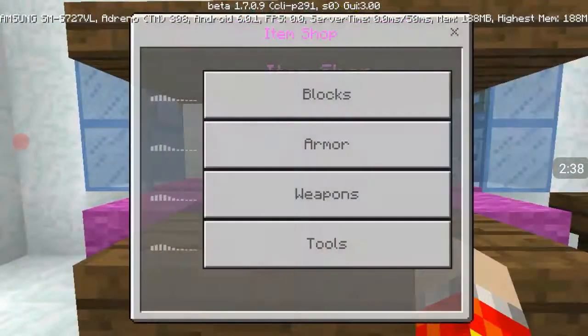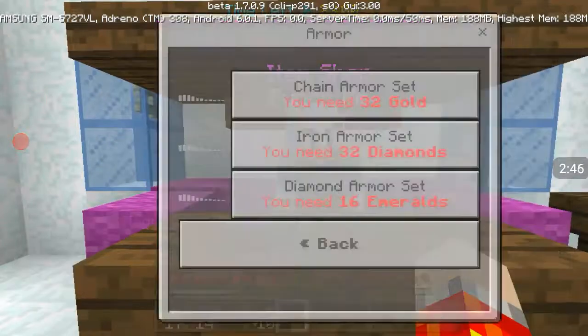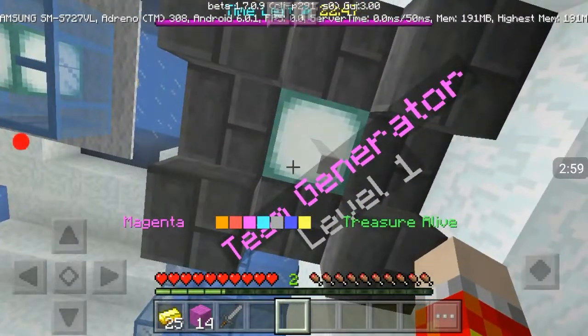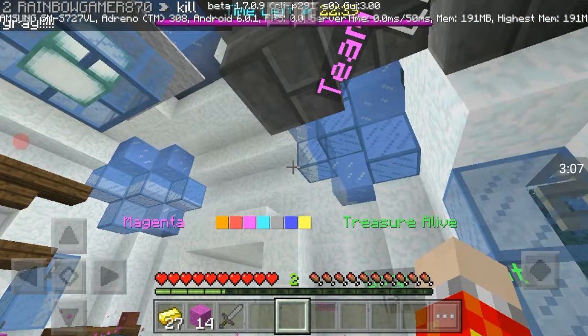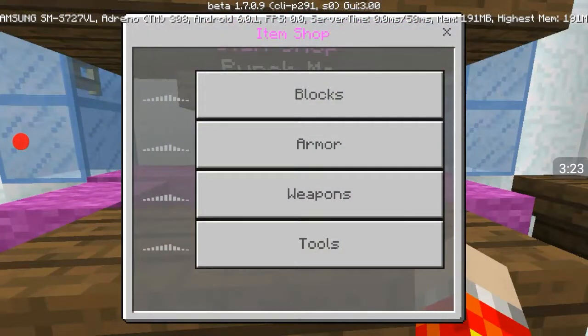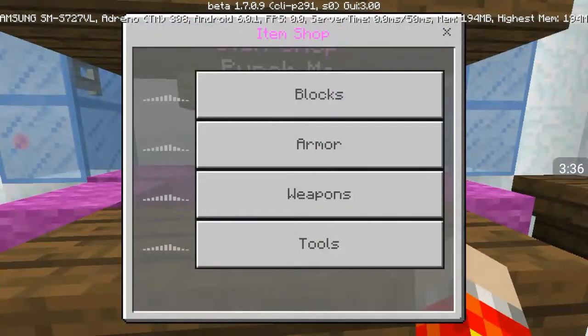Let's go get some weapons. Iron sword - I didn't want to buy the arrows but okay. Let me go get some more gold. Like I said, you can buy the chain set instead of individually, which is a lot better than Egg Wars and Bed Wars where you buy things one at a time.